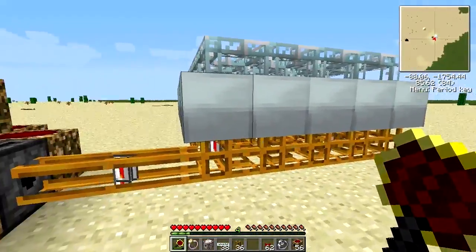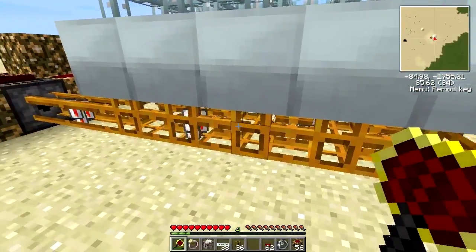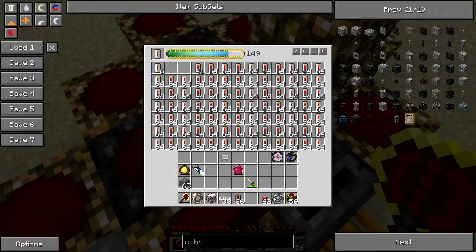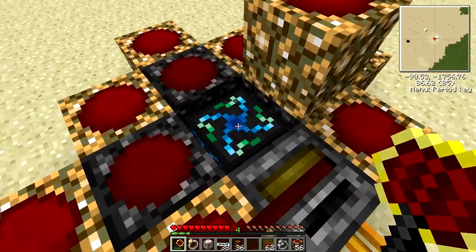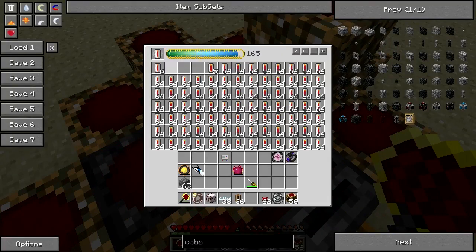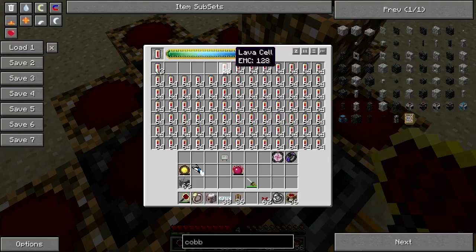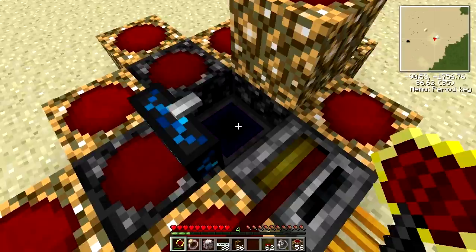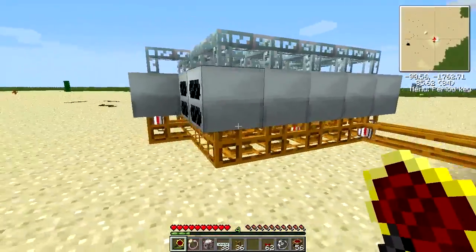Keep going until all the geothermal generators are full with lava cells, and then you can turn down the timer. As you can see, the relays are powering this and it's constantly producing enough EU to be sustained. Don't worry about the level going down — once the geothermal generators are filled with lava cells, this will quickly build up again and be more than enough replenishment rate.